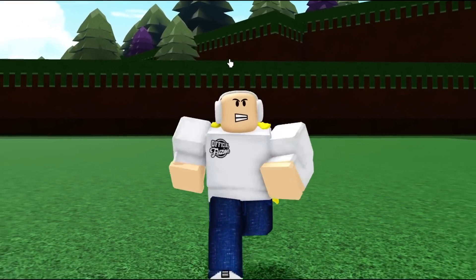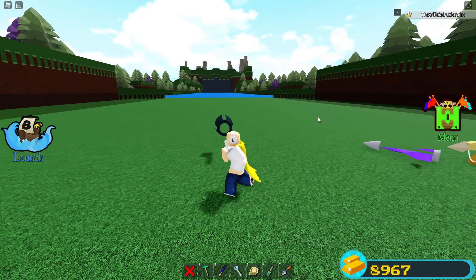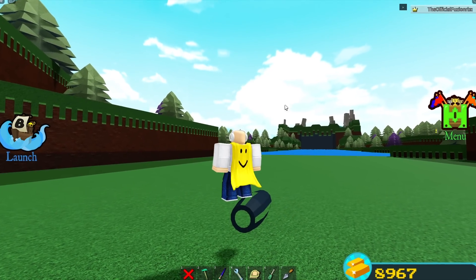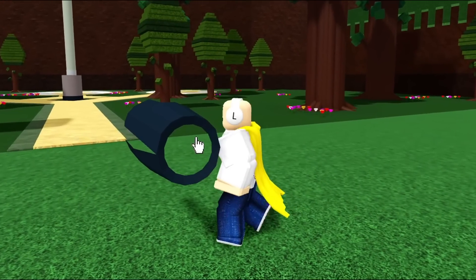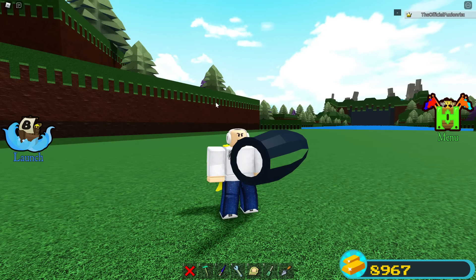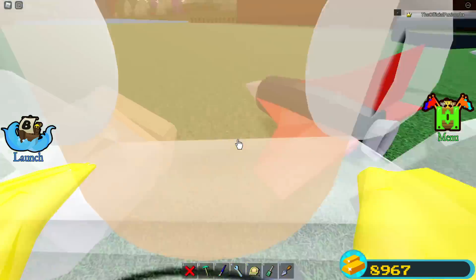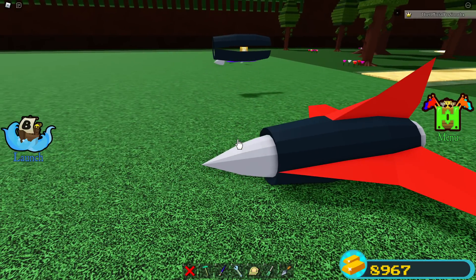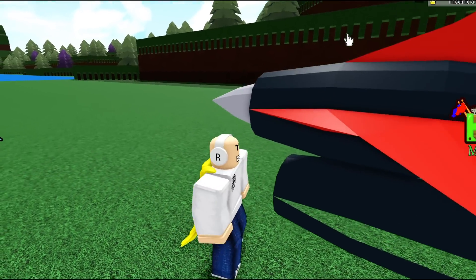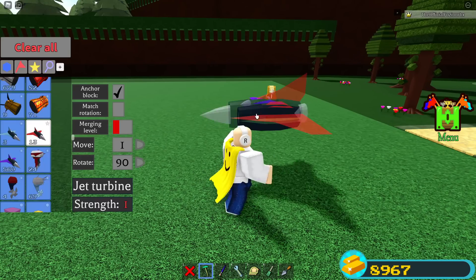Now that we've actually disconnected the engine from the jet — it's fully disconnected — we can make this anything we want. You could use micro blocks and make it look absolutely insane. In fact, you can also make your own jet out of this for free. You could grab the engine from the red jet and build wings out of it, making yourself your own purple jet inside Build a Boat absolutely for free.